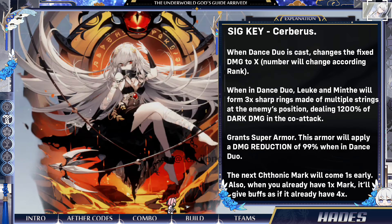When talking about functors, I highly recommend obtaining Hades' SIG key, Cerberus. However, if your Hades doesn't have her module fully unlocked yet, then use the 4-star Gotcha key, Melampus. The Genzone key is useless for her.